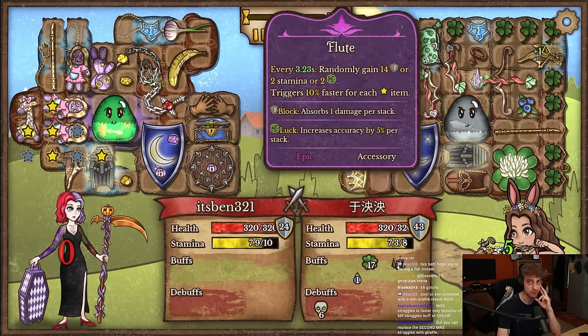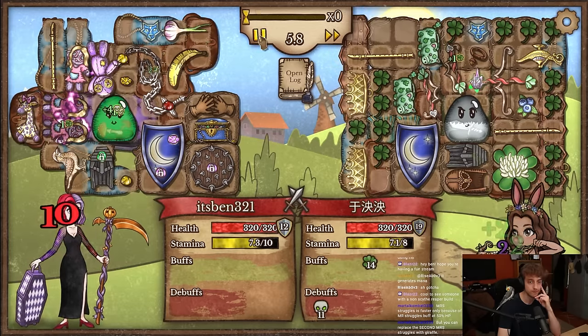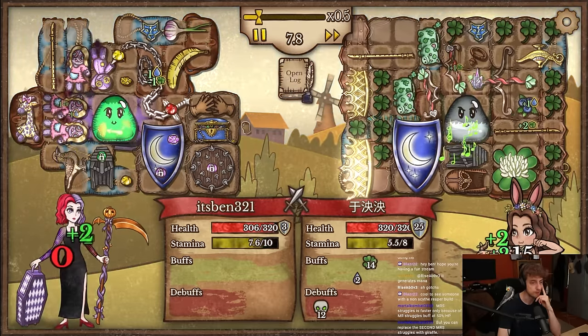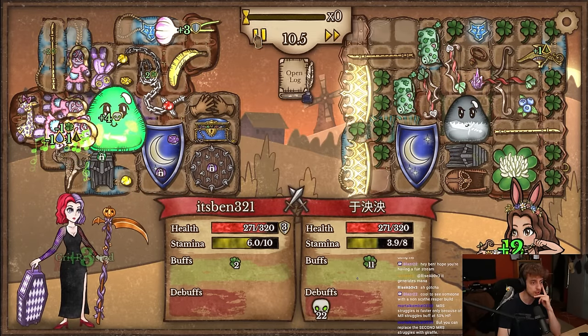You'll see — at some point we're gonna gain luck hopefully. It's not giving me any luck right now though. The thing is he is still scaling with the steel goob. We have two luck now so giraffe is just gonna scale our luck. At least we're able to be blind, which currently isn't really a thing.